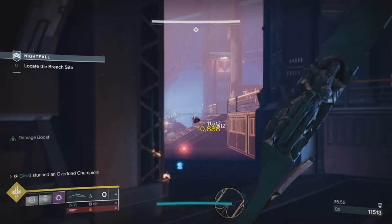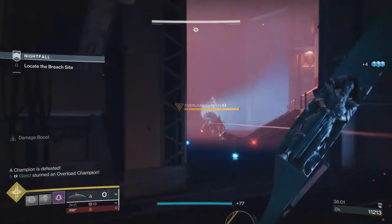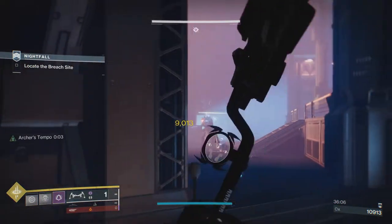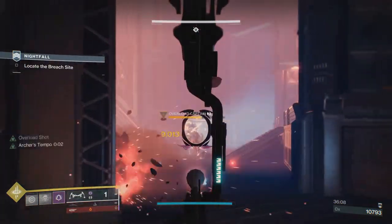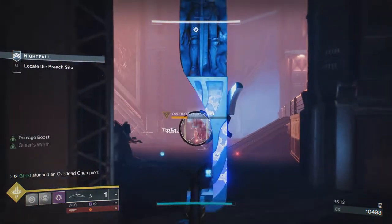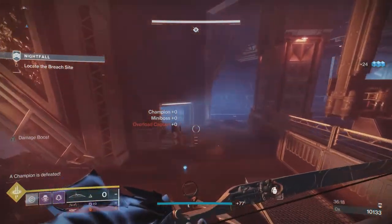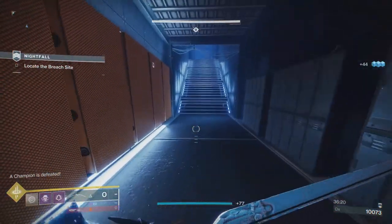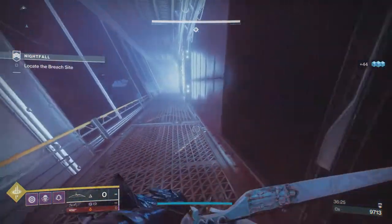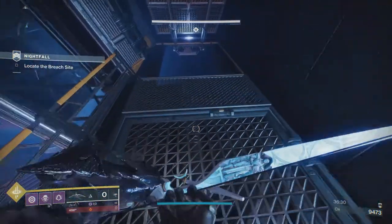This deals absolutely massive damage — it chunks yellow bars. There isn't a single red bar in the game that can take a straight-on shot from Wishender, and that's not even a precision shot. Well, Briggs and Wyverns will be the two red bars that can. That said, when you're appropriately leveled, this thing will three-tap a Wyvern to the body, which is absolutely nuts for a primary. It deals the most burst damage of any primary in the game as far as I'm aware. Le Monarch is a close second, but it still falls short even with the full ticks of poison. The fact that Wishender just does it in one fell swoop is neat.